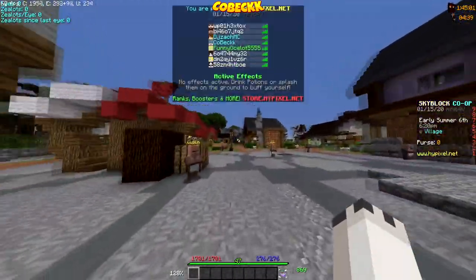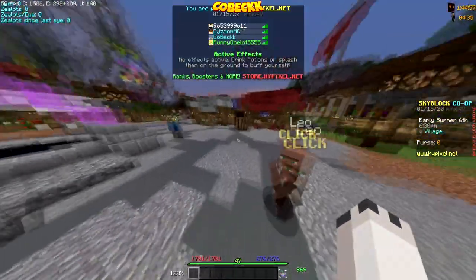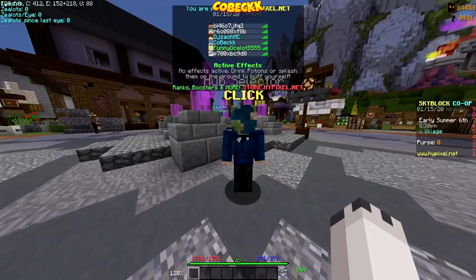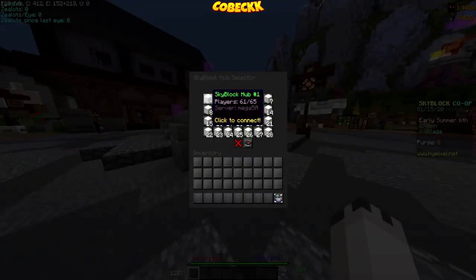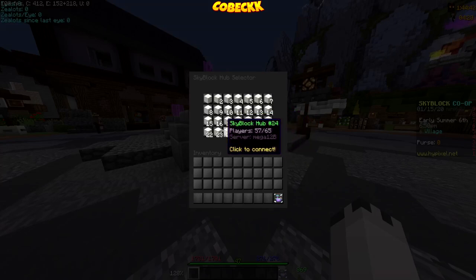So basically, look at this lobby — there's like three people in it, and then all those white random letter-number names, those are all NPCs. See, they all go away, they're all different. You can see how all these lobbies except for this one and this one have like 50-60 people in them.